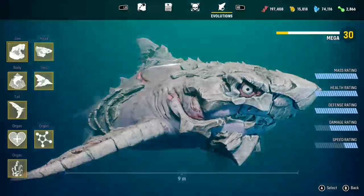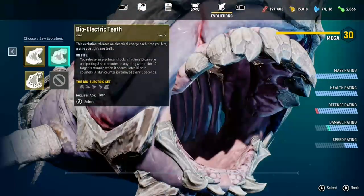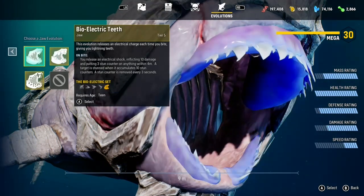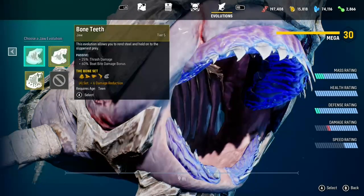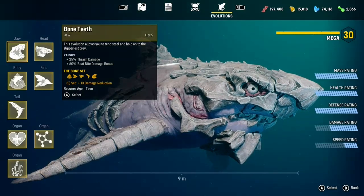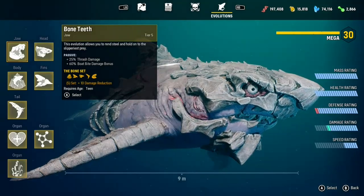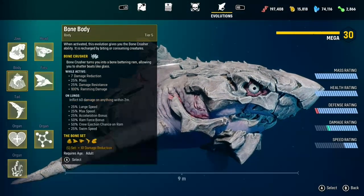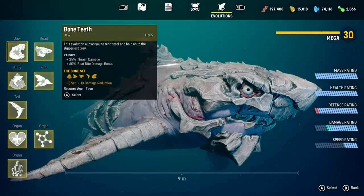Speaking of which, this is my upgraded shark. I've chosen the bone shark. You've got four different variations: the bone shark, bioelectric teeth, shadow teeth, and something else I haven't got yet. The bone set — basically you're an armoured tank. Getting the whole set together gives you another upgrade: 10 plus 10 damage reduction. So that's what the bone shark looks like.